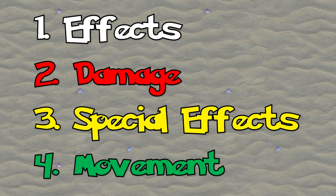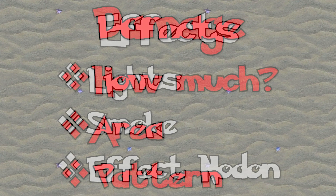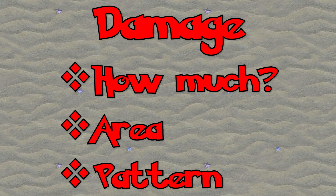In order to make an effective move set, we must understand that there are four different elements of making moves in Game Builder Garage. The first is effects, then damage, special effects, and movement. Effects are going to be things like lights, smoke, and other things from the effect nodons that give it that nice pristine shine. For damage, how much is it going to hurt? Will it be a one-hit destruction, or will it add up over time when you're using a counter nodon to make it eventually destroyed?